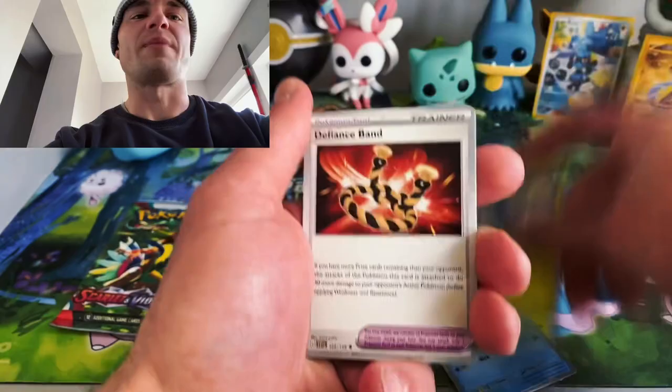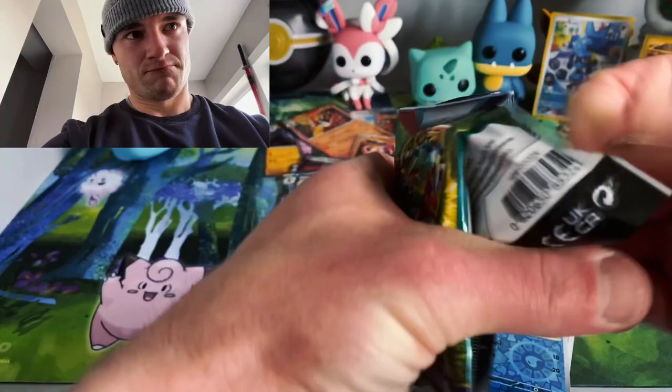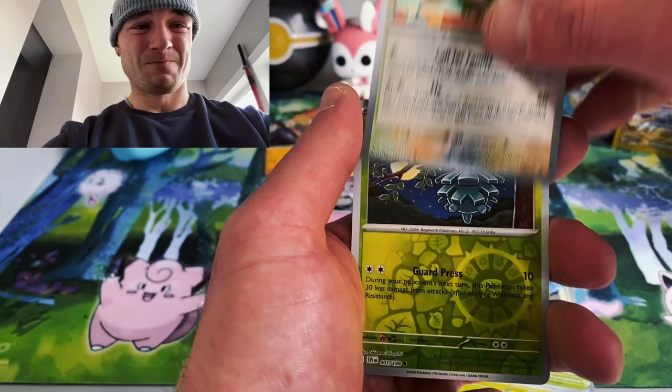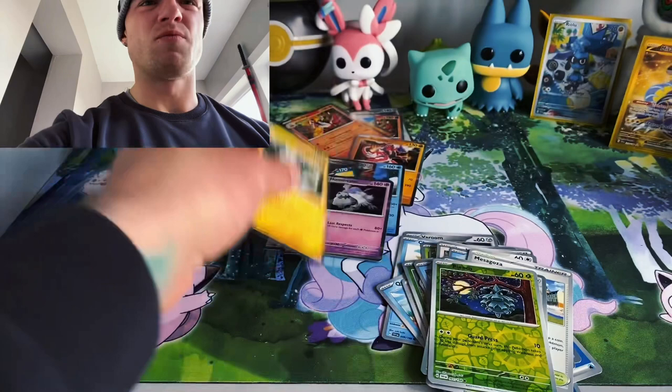Is this where our magic happens? No. Alright my people, this is the last pack. Please give me something. Squawkabilly — bingo, there we go! And we get a holo Miraidon! That's it for the ETBs. At least the promo cards are beautiful, the sleeves are beautiful. I think Pokemon is doing a great job. Leave a like, leave a comment, subscribe to the channel with notifications. Support your boy. Peace.